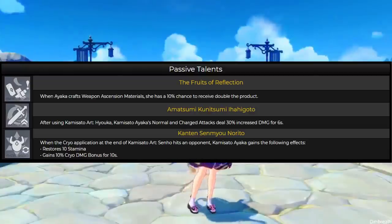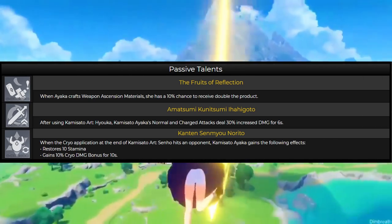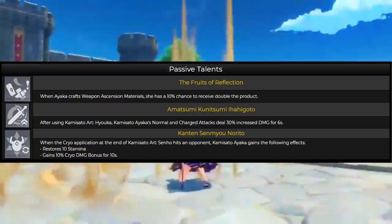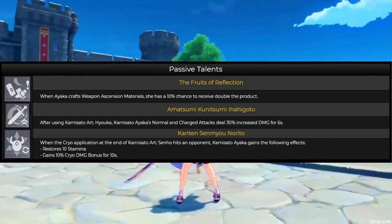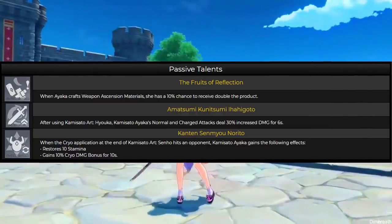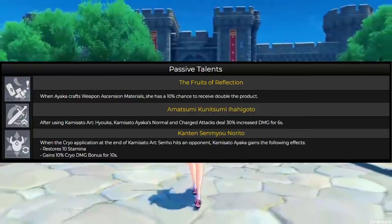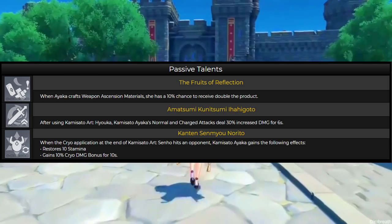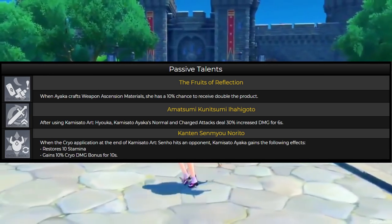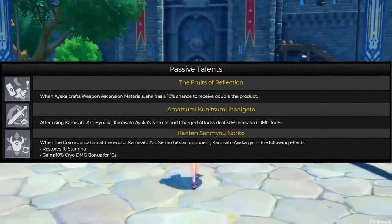Moving on to her two damage-related passive talents. For the first one: after using her elemental skill, her normal and charged attacks deal 30% increased damage for 6 seconds. This effectively means a 4-second downtime, because the skill cooldown is 10 seconds — so after 10 seconds you have a 6-second DPS window using normal and charged attacks, then a 4-second window to use your ultimate if ready or swap to other team members.